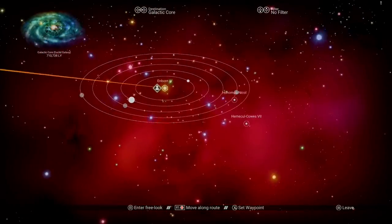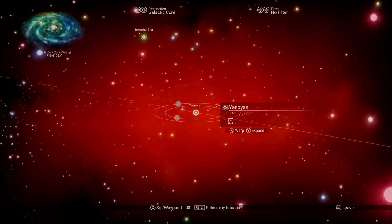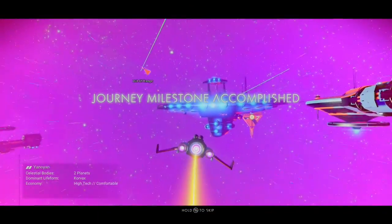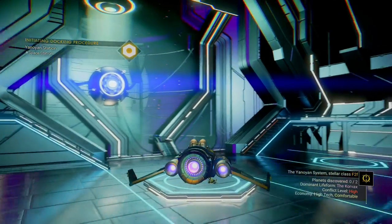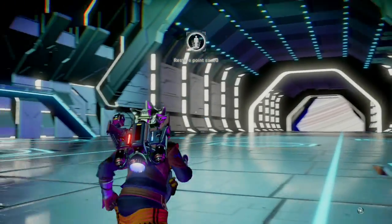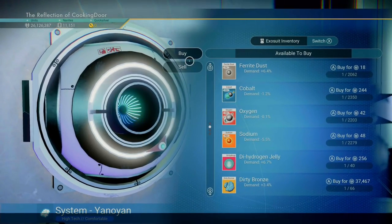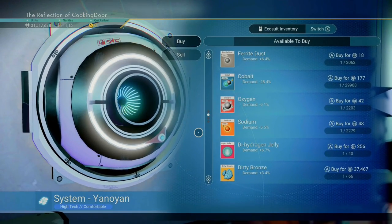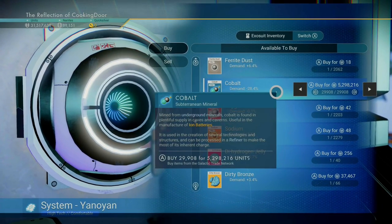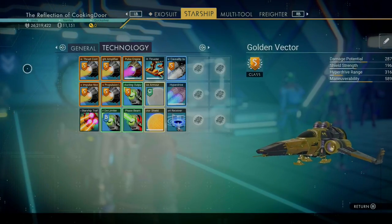When you're done, warp into a new system. I've noticed that it doesn't really matter if it's a rich or a poor system — you'll turn a profit either way. Instead of warping into a new system, you could also use the teleporter and go to a previously visited system, but if you already expanded your extra suit's inventory slot there, you cannot do so again. In this system the demand is down 1.2%. If I sell all of my cobalt I'll earn about 5.4 million units. The demand dropped to minus 28.4% and I can buy it all back for 5.3 million units — that's 100,000 units profit and a gain of 2,350 cobalt.